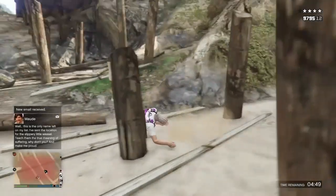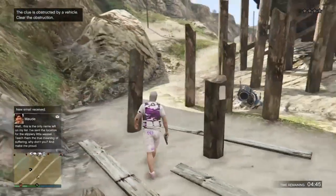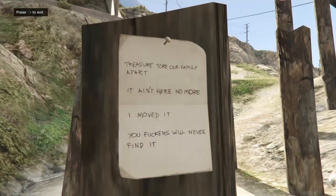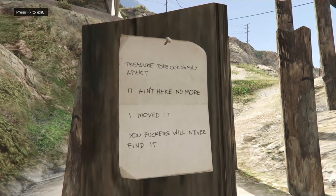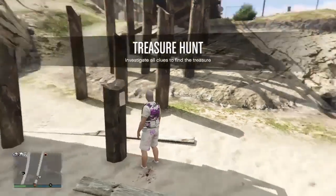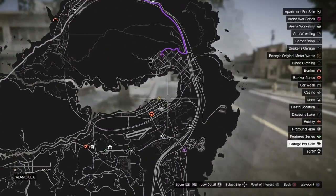For the treasure hunt, you need to go to a location near the beach where there's a paper to read. Just look at it to start the treasure hunt. As you can see, there are random words and instructions telling you to follow the steps, which will be shown on the map.